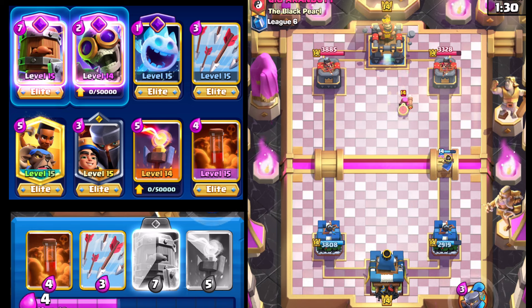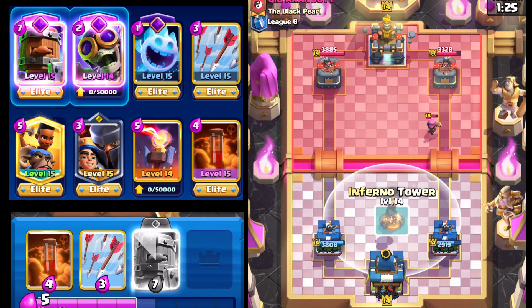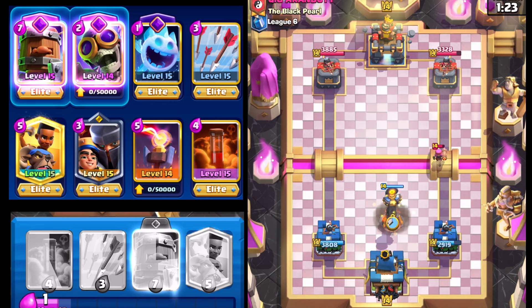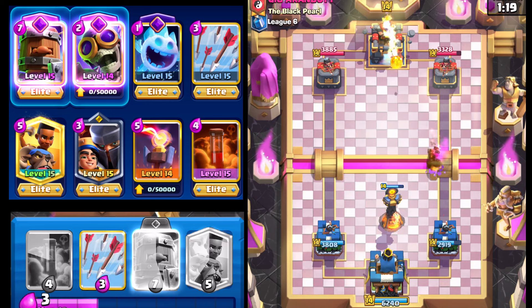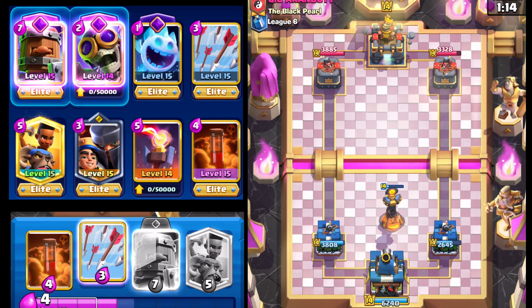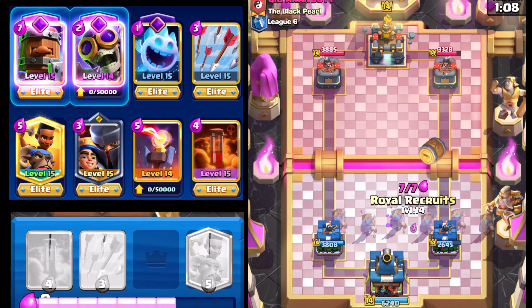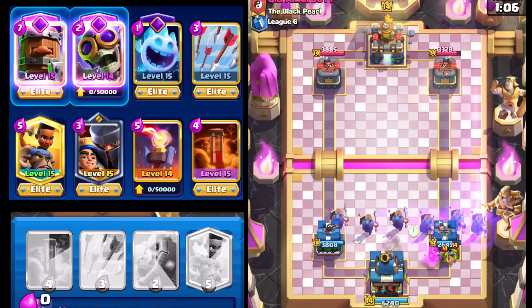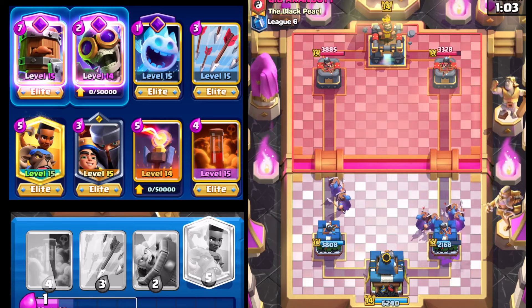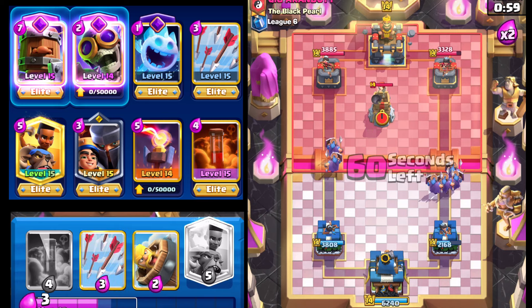We do have the Inferno Tower that we can use to get King Tower activation — definitely going to take advantage of that. That's the one thing about Firecracker: if you play it, you're going to almost always activate the King Tower. Opponent goes with a naked Fireball on our Inferno Tower — we'll take it. Going with Royal Recruits. Wow, he sent it from the back — surprising, because if I'd dropped it on the back of my Princess Tower that would have countered it very easily.